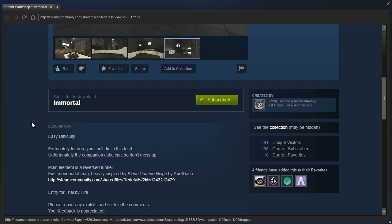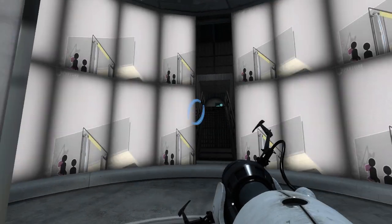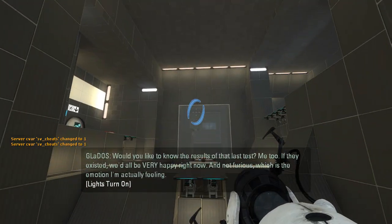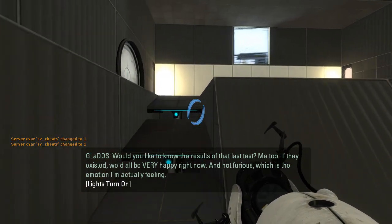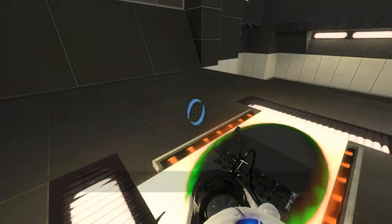Main element is a reversed funnel. First Mono Portal map, heavily inspired by Blanc Kame Nige by R3-. GLaDOS says: 'Would you like to know the results of that last test? Me too. If they existed, we'd all be very happy right now, and not furious, which is the emotion I'm actually feeling.' Alright, GLaDOS is furious. Good to know.